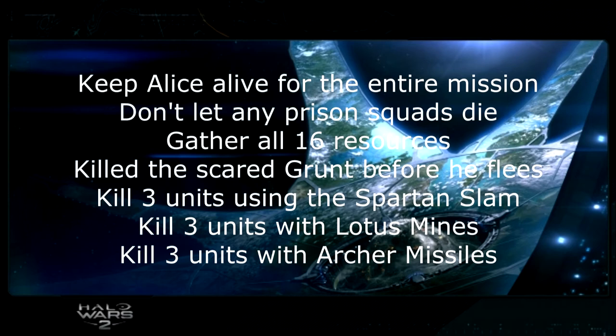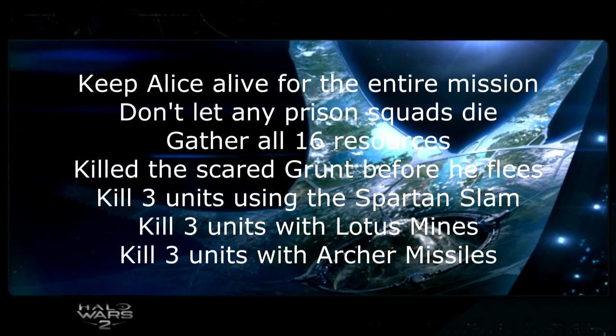Also for Mission 130, kill three units using the Spartan Slam, which is Alice's Y ability. Kill three units with Lotus Mines and three units with Archer Missiles — both of those are leader powers.